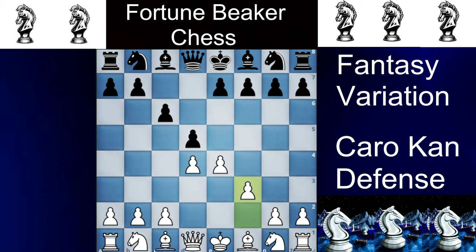f3 looks like a peculiar move because you are using the kingside pawn, but it is alright as it strengthens the center. Before jumping to the theory, always look out for Qh4 check, because this is the most common blunder in the Fantasy Variation.